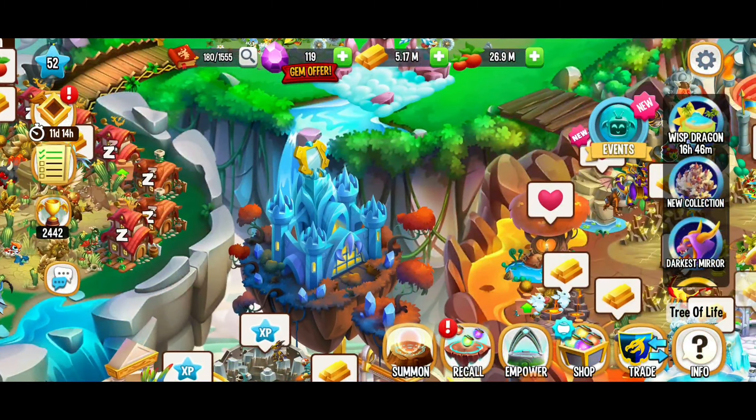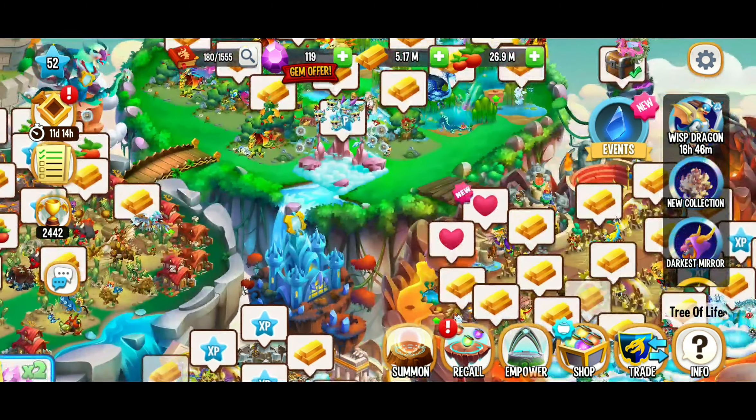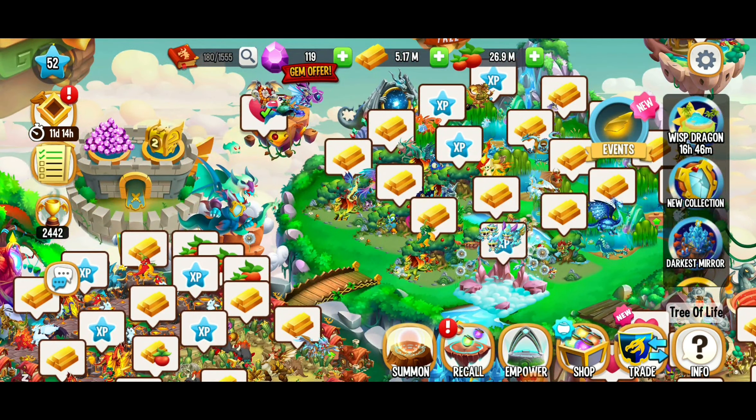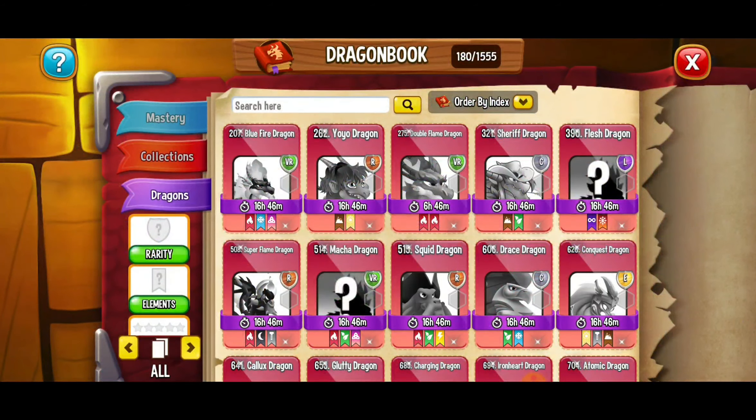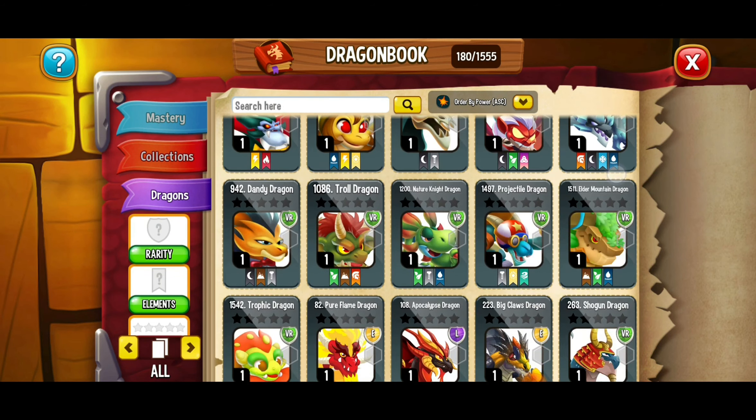We've got the Grid Island that's going on right now as well, so we're going to be doing our best to crush it there. One more thing before we go — let's feed our dragons a little bit. I want to get the flight stamps for free by feeding our dragons.